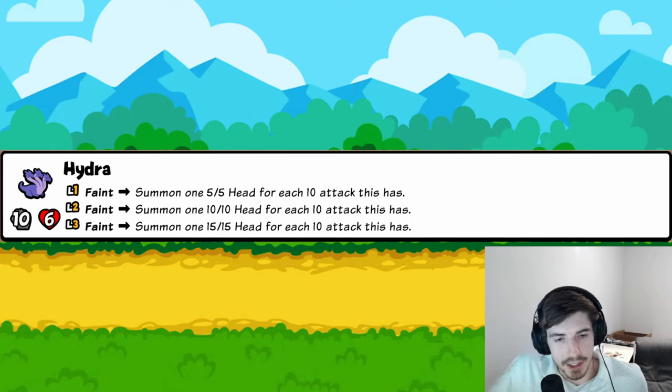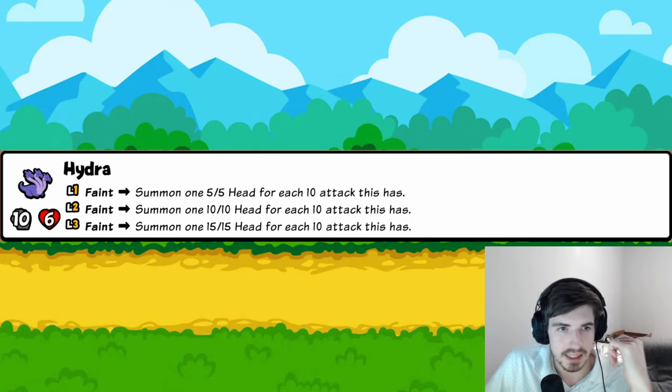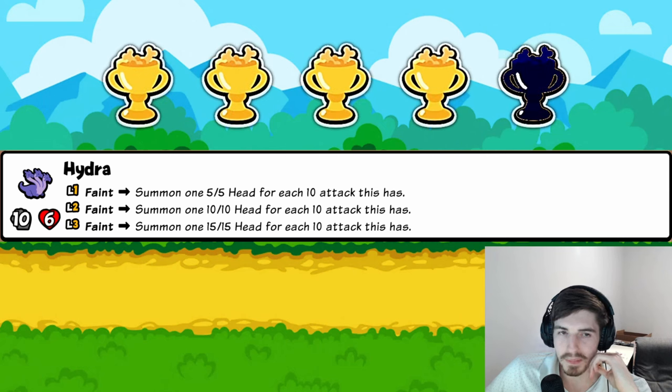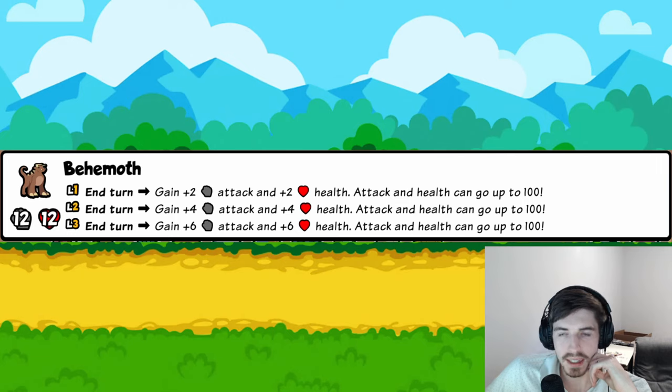Hydra: when you faint, summon a Hydra Head for every ten attack you have. A 50-50 Hydra summons five 15-15 Hydra Heads at level three. Pretty good, but considering everything else at tier six it's a little underwhelming. Four trophies — solid but probably not the build-defining pet tier six usually demands.